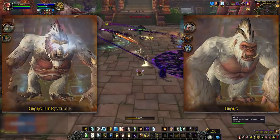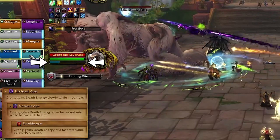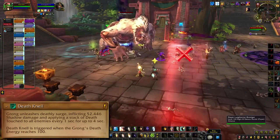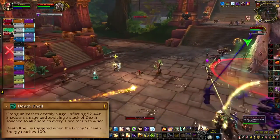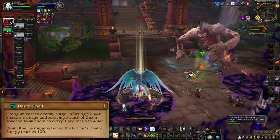Some real mouthfuls coming up. Throughout the fight, Grong's going to be building up Death Energy or Rage — might as well just call it Juice. He'll get the Juice faster as his health drops below 70 and 40%. When he reaches 100 Energy or Rage, he'll do a Death Nell or Tantrum — a channel that batters the whole raid with damage that ramps thanks to a stacking debuff. If he does that with 100 Energy, it will wipe the raid, so the key is to force him to spill his juice early.